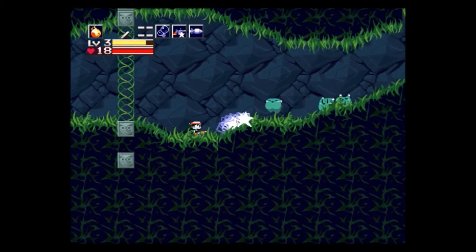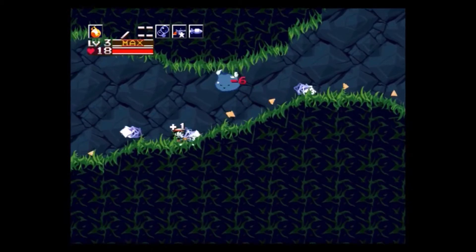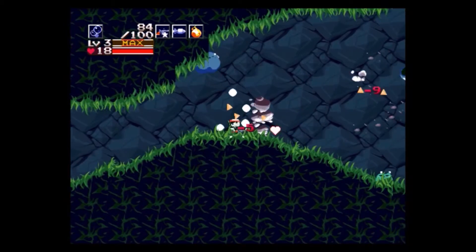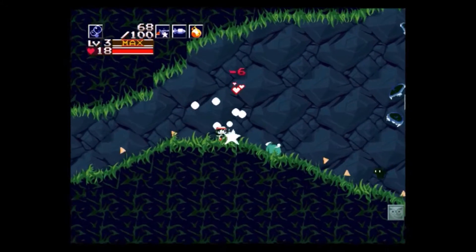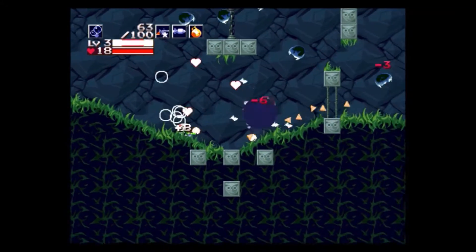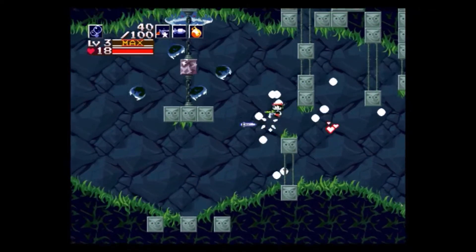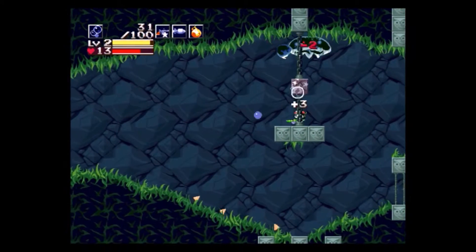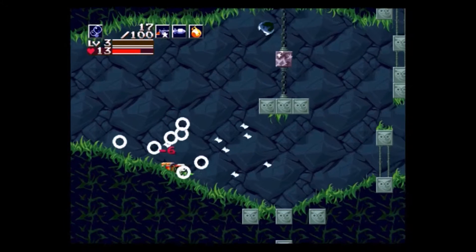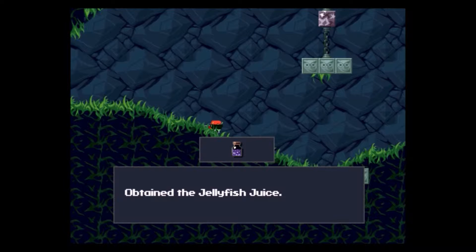So let's get ourselves some jellyfish juice so we can get through the fireplace in that house and move on. Just get rid of these guys real quick. I love the fully powered bubble line — we can take out a lot at once. Oh, just look at all the pickups flying around everywhere. It's so beautiful. Let's take this guy out one more time. There we go. Open the treasure chest and obtain the jellyfish juice.